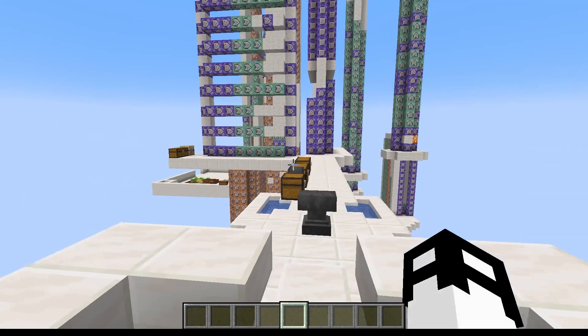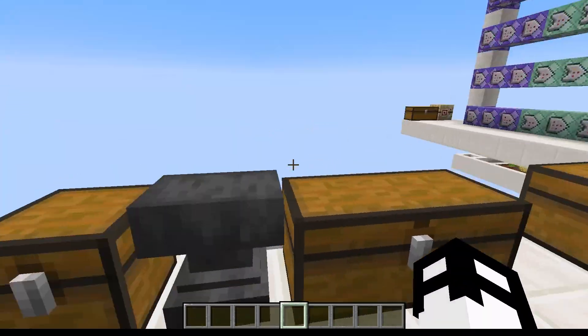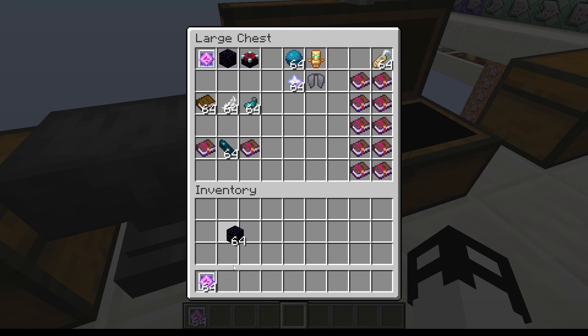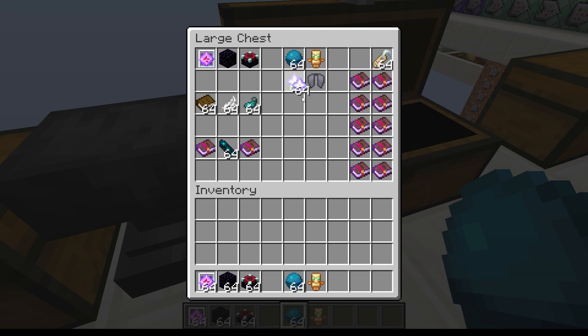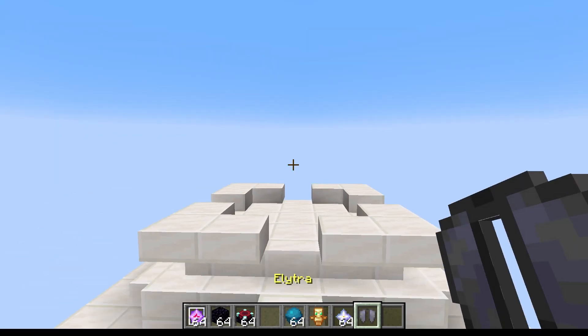Hey everyone, I'm Clue and I've created a new spell system for Minecraft using command blocks. In order to craft the spells we need to set up a nexus. We need end crystals, obsidian, enchanting tables, and these four specific items: a heart of the sea, totem of undying, nether star, and an elytra.